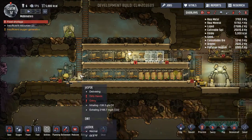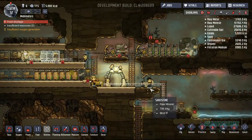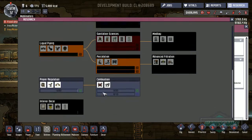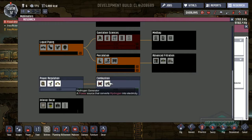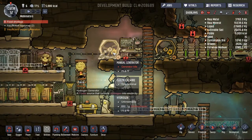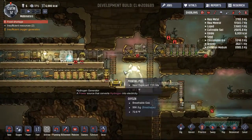So far we're doing okay. We have six people. We're starting to build much more electrolyzers so we can get more of our water used. We're starting to see a lot of hydrogen. So I checked out the research and it looks like we can do something - a hydrogen generator. A power source that converts hydrogen into electricity. We've got to do that right now because I'm pretty sure the batteries or the manual generators are causing hydrogen to build up.